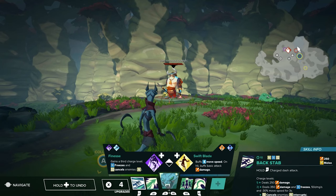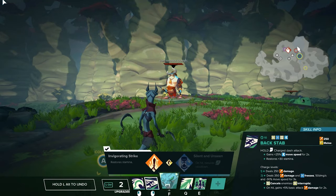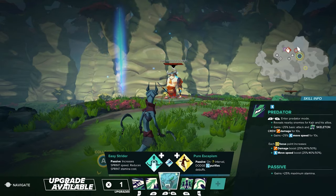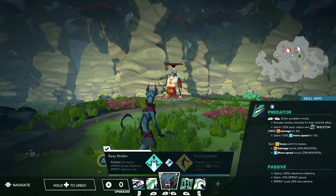The next thing we're gonna be using is the backstab. The swift blade kind of feels like a better choice because of the speed, and we're gonna be following up with the invigorating strike, which restores stamina. We're gonna be doing a lot of stamina work — passive maximum stamina increase with the endurance, and following that up with the easy strider. We are just going to be giving our character a lot more stamina and durability, so he is more mobile and nimble. This is a really good build.